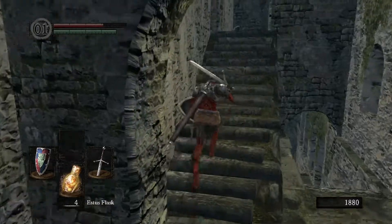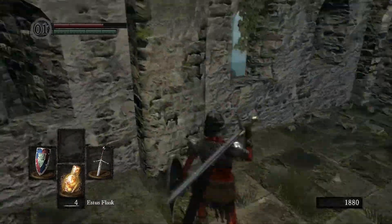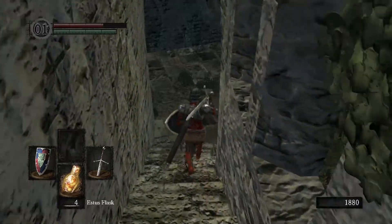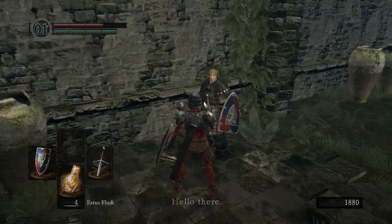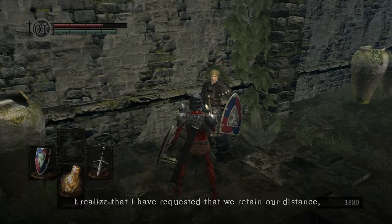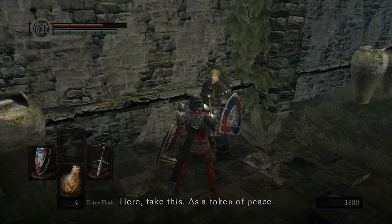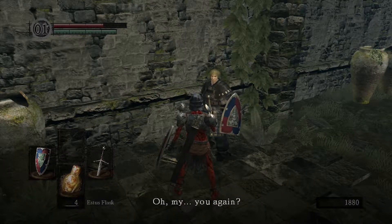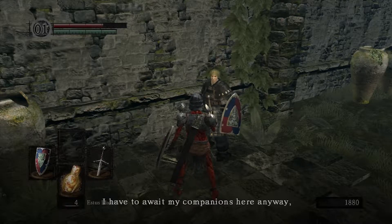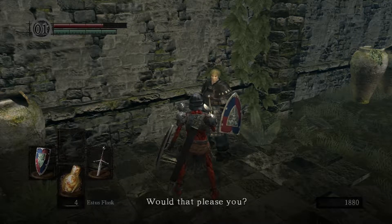So I should go up. You can go wherever. You know what you can actually do? You can learn a miracle. Go downstairs. Go talk to the dude on your right-hand side. Oh, we've got the same shield. Hey! I realize that I have requested that we retain our distance, but I also want you to know that it is not meant in ill will. Take this as a token of peace. A copper coin. Well, keep talking to him. You again. How about this? That's so generous. I have to await my companions. So what if I were to teach you some miracles? That sounds good. Would that please you?